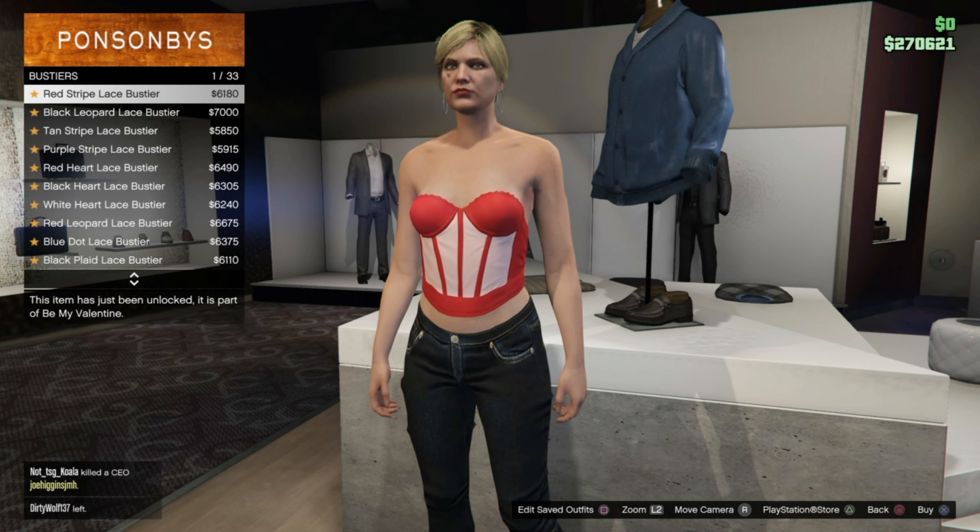Then go ahead and go to Tops, then go to Bustiers and put on the White Bustier. Then you just want to go ahead and take off any accessories.